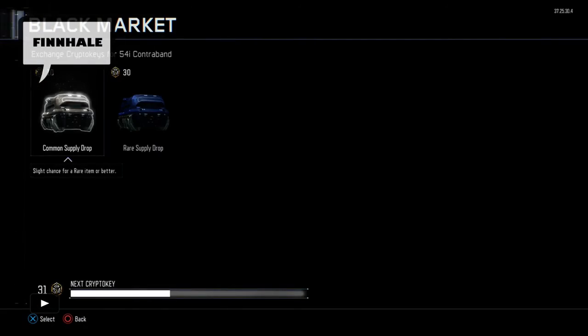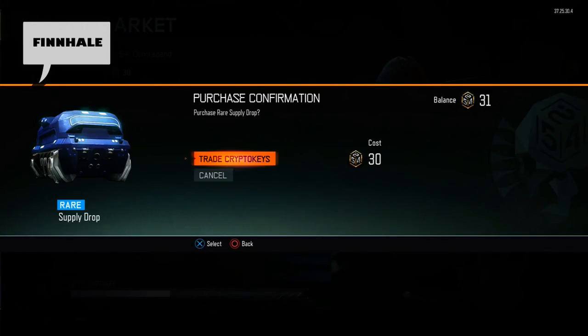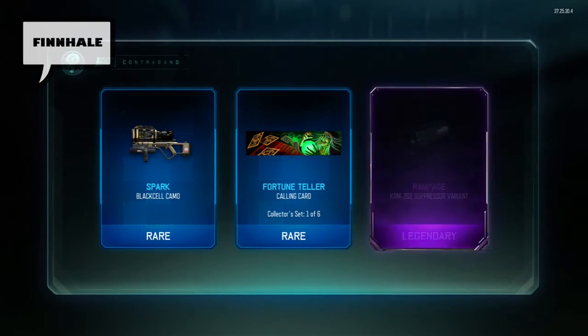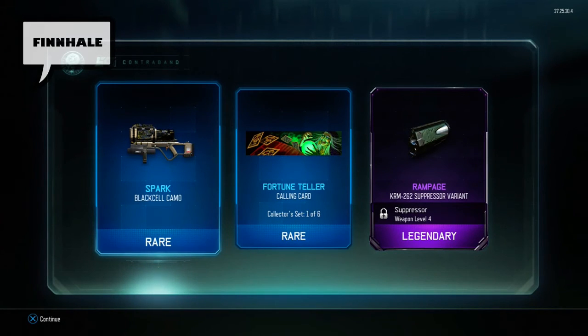Hey guys, it's Finn, and guess what — I managed to acquire my first attachment variant. I opened one of these supply drops the other day and it gave me some cool stuff: spark camo for Black Sail, rocket launcher, this dope fortune teller calling card, and finally a legendary KRM-262 suppressor variant called Rampage.